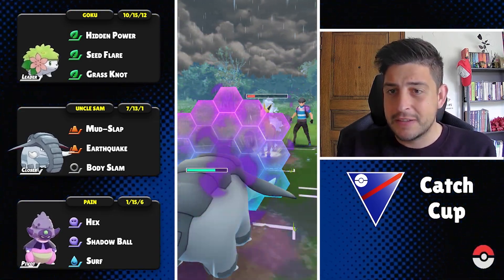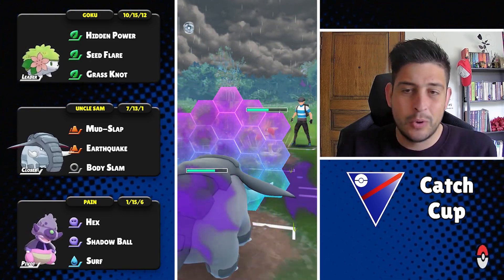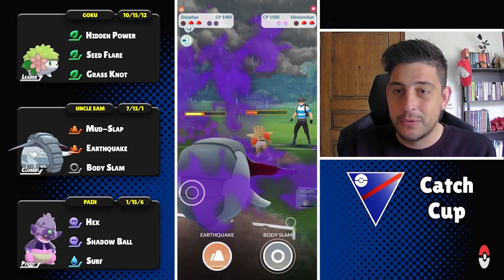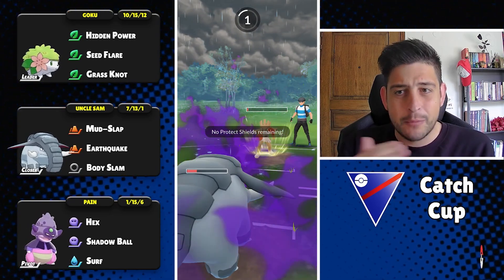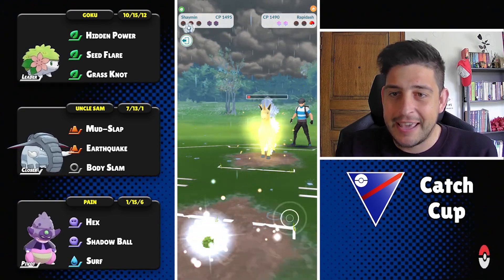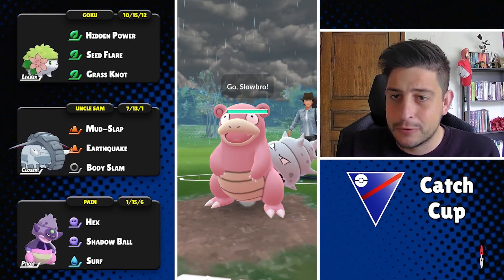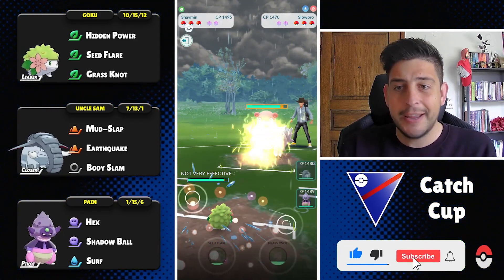At the back they have a Rapidash with that amazing Incinerate and now my Donphan goes in. I had changed my fast attack but it made no sense — you saw before that we needed Counter for Obstagoon; now that we have Counter we need Mud Slap. Right after this I believe I'm gonna switch it up again. Things like that happen all the time, and we fall down pretty close to that last Incinerate from the Rapidash.